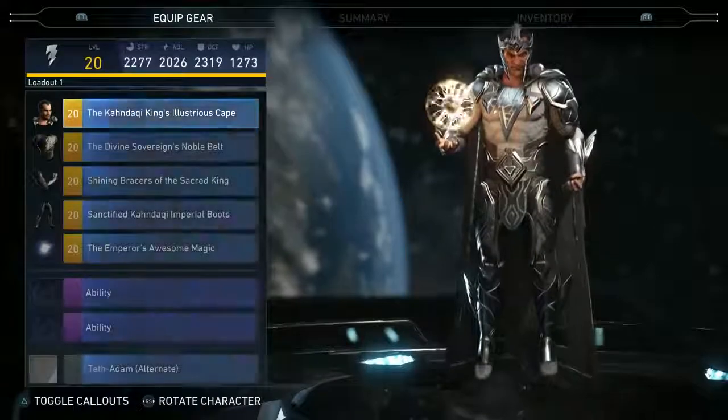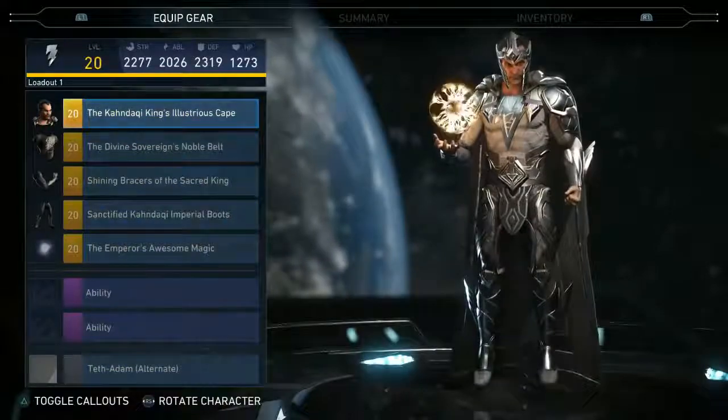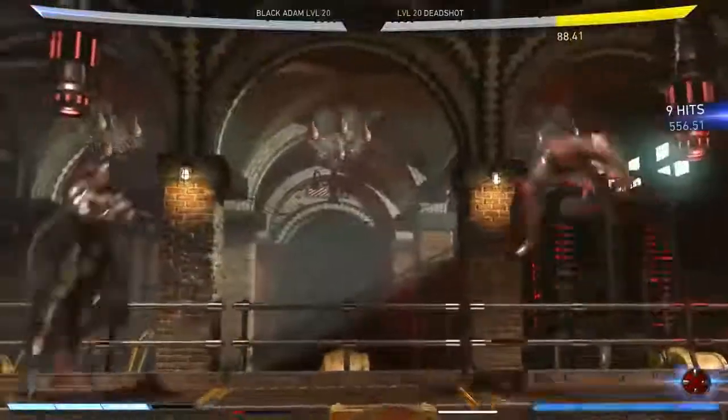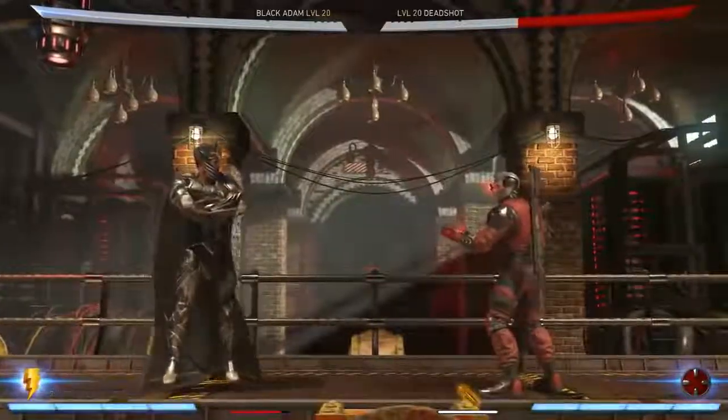One of my favorites is the Black Adam set — really regal-looking gear. His accessory piece is the orbs, and the orbs change with different sets. With this particular full five-piece set, he gets four orbs instead of three. Black Adam players are going to want that. It'll take a significant time investment or incredible luck to put that full set together.